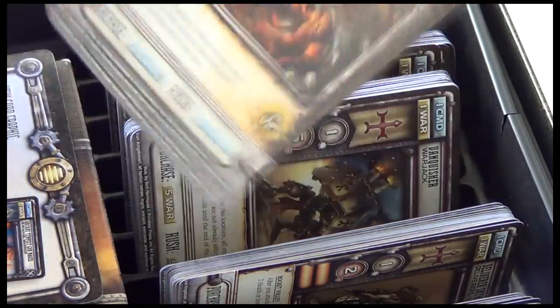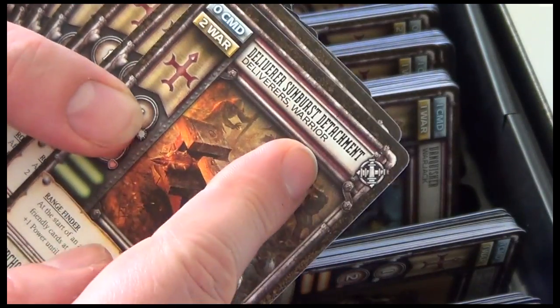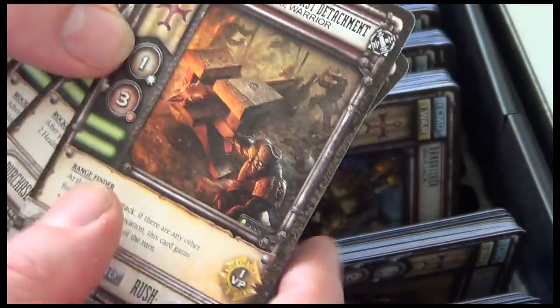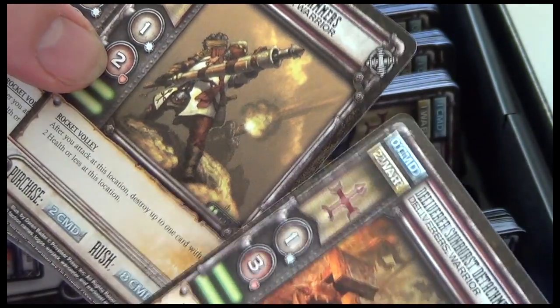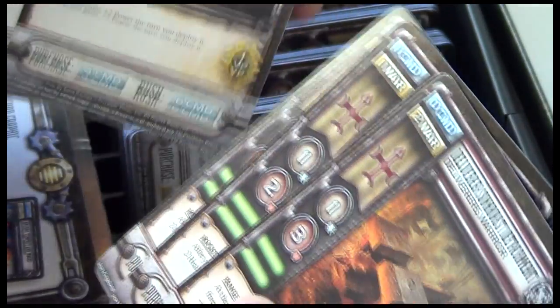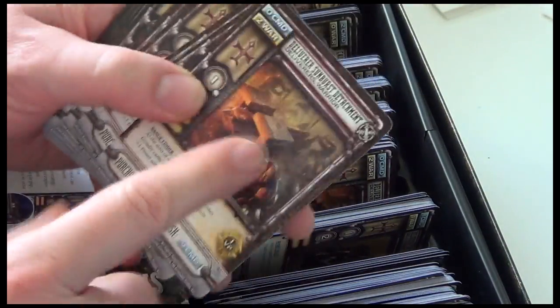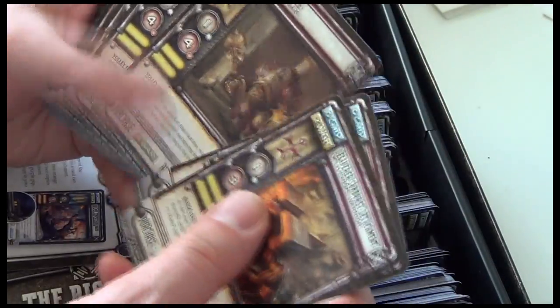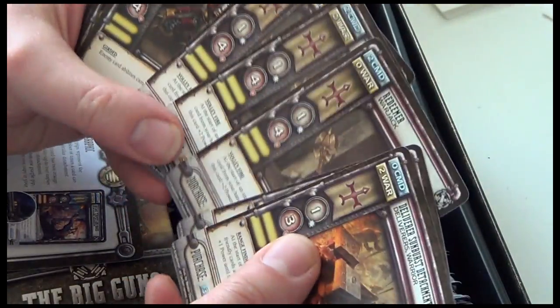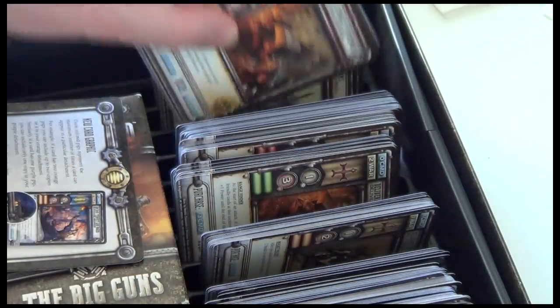Next, in the green detachment we have the Deliverer Sunburst and the Deliverer Skyhammers warrior. In the yellow detachment we have the same cards — two copies of Deliverer Skyhammers and three copies of the Redeemer Warjack.